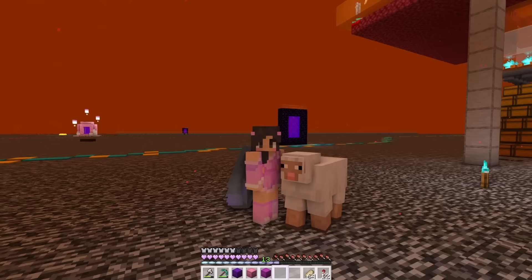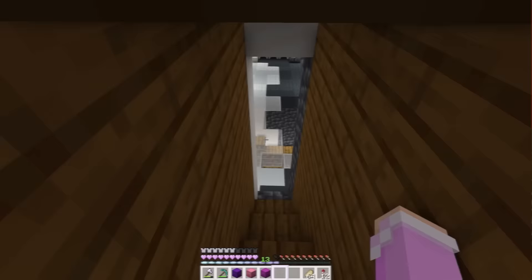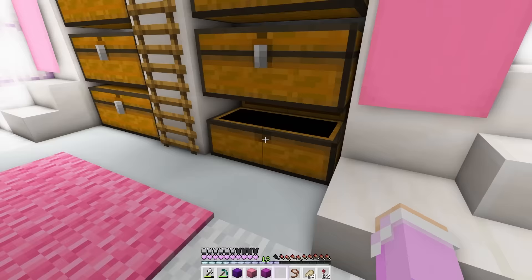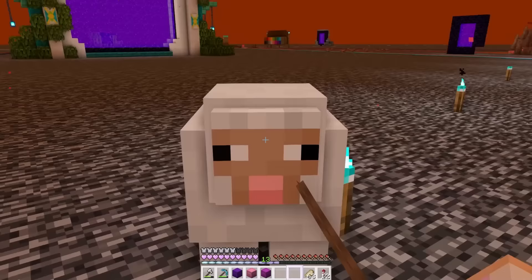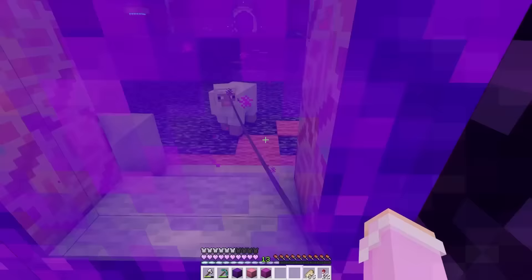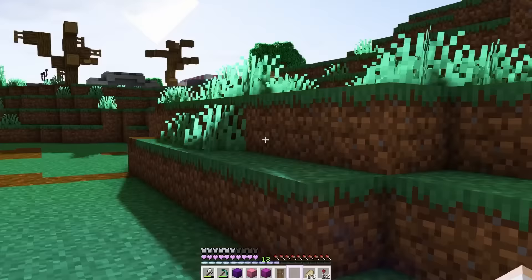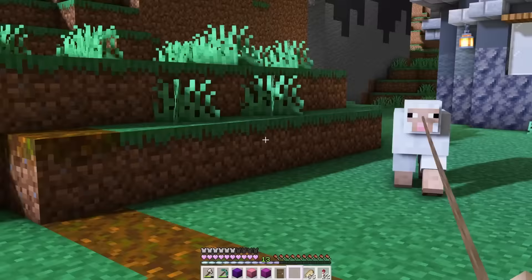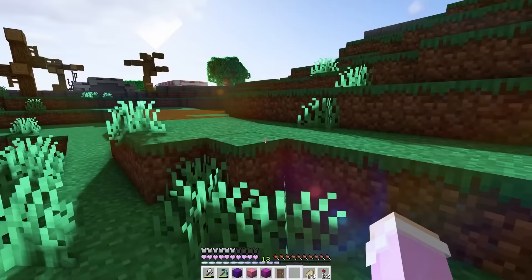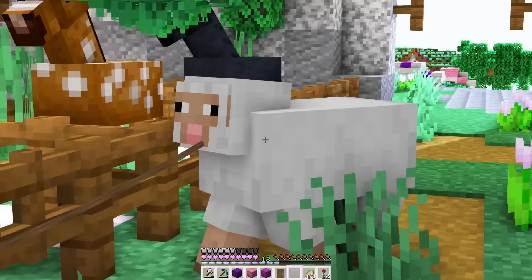Why is there a sheep in the nether? It is my obligation to save this sheep. We're taking a quick detour — I need to get a lead. Hello, I have returned. I am saving you from this evil place. Come on, through the portal! Welcome to Glimmer Grove. This is your new home. Until I have a proper place for you, you can stay in here with your horse friends.